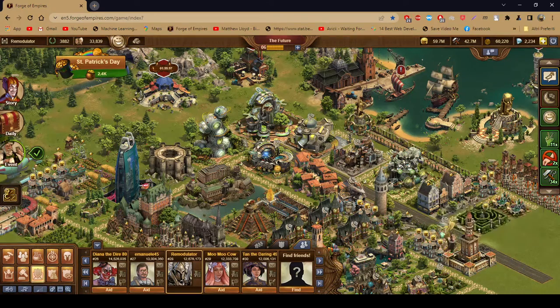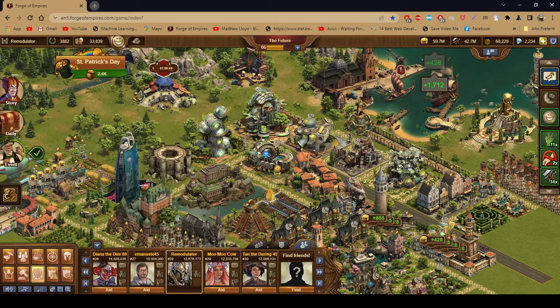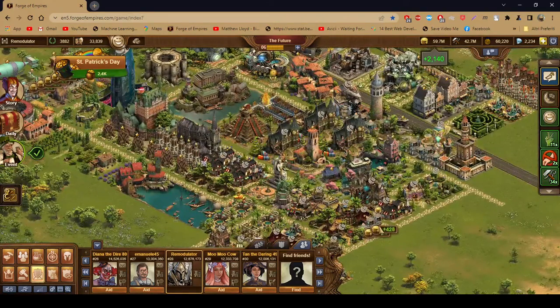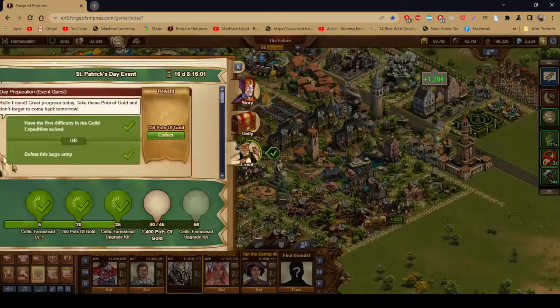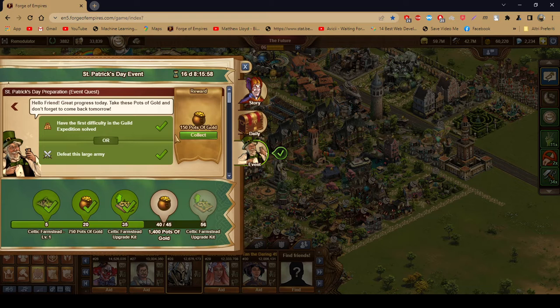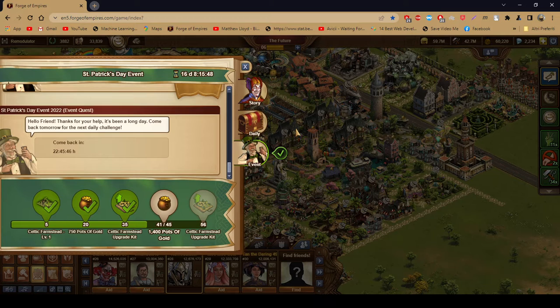We have some incidents here — nine and other coins, two nanos. Let's collect these. Today's quiz involves having to solve the first difficulty of guild expeditions. That gives 150 pots of gold — other pots of gold. Thank you very much, grazie mille.